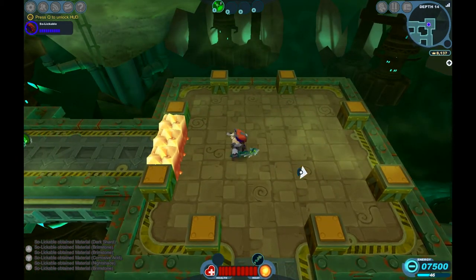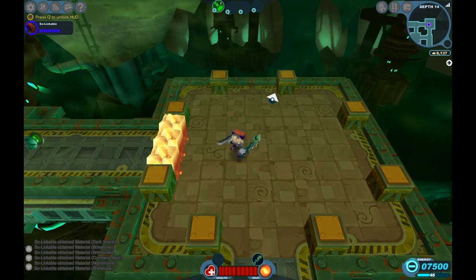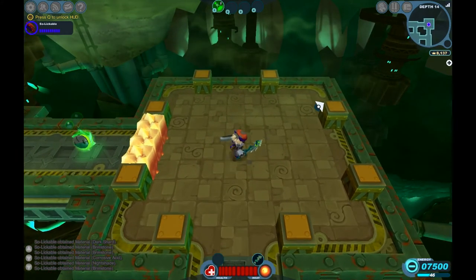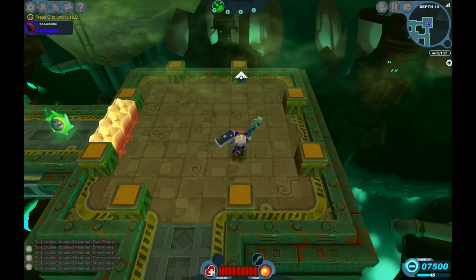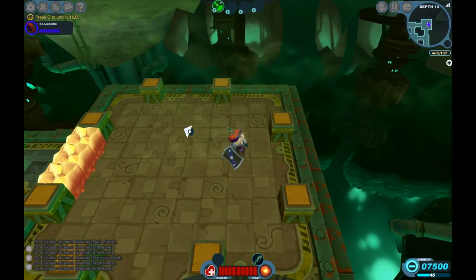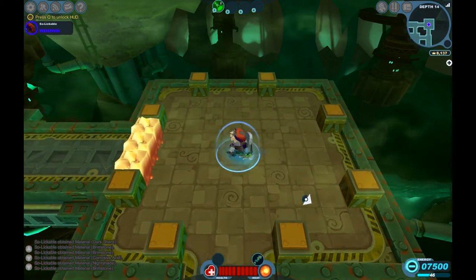This is especially weird because there's no defend on the mouse — it's just left-click to move and right-click to attack. You can also use the Z button to attack and the X button to defend, which makes it a little bit easier, and then you just use the mouse to move around.